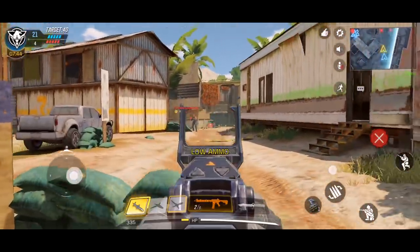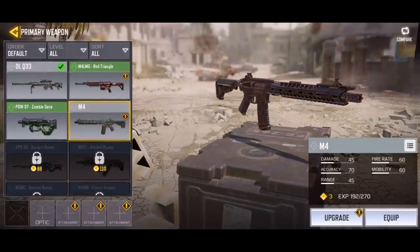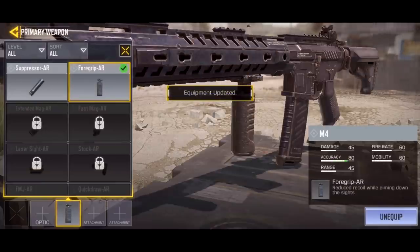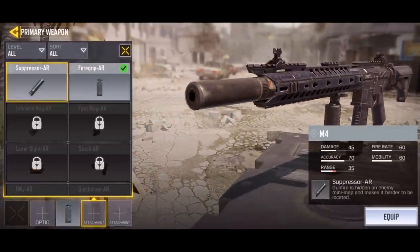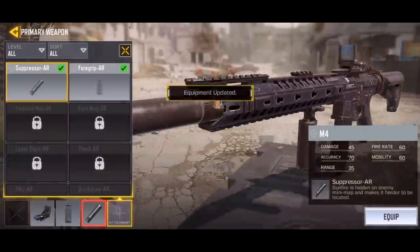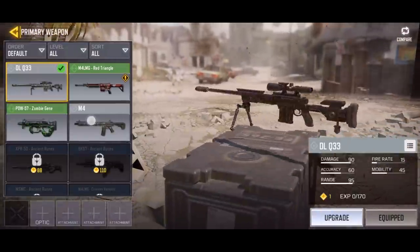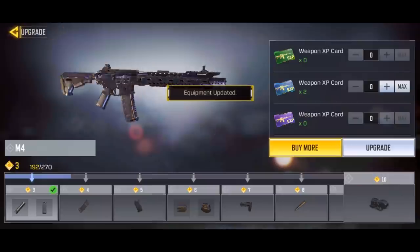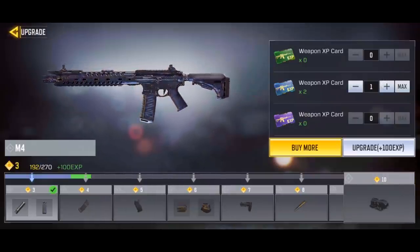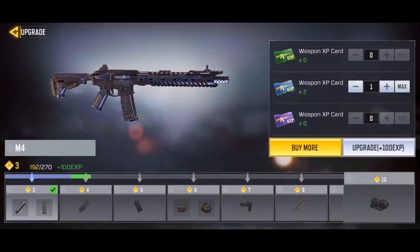Once you start working through matches you begin to unlock things like different attachments for your weapons, different primary weapons, different secondaries, different gadgets, and more. Just like any other Call of Duty game, it's all accessible within the main menus before you jump into multiplayer, and you can set up multiple different loadouts ready to go. Depending on what map comes up you can make a quick switch, or if you keep dying to an enemy team holding part of the map, you can switch loadouts when you die.